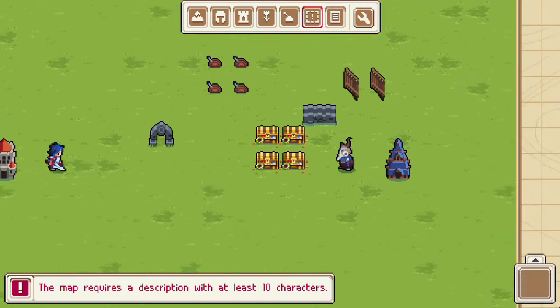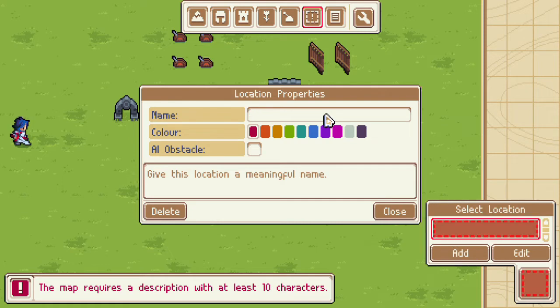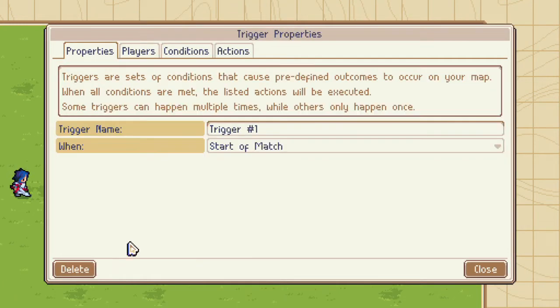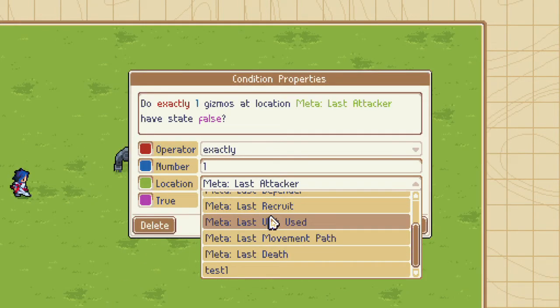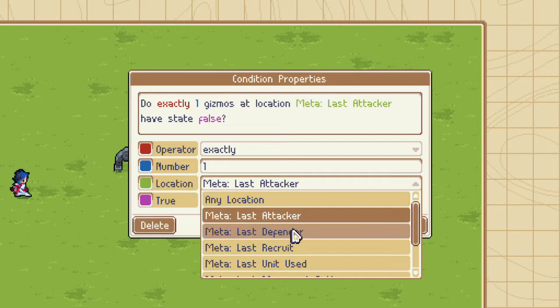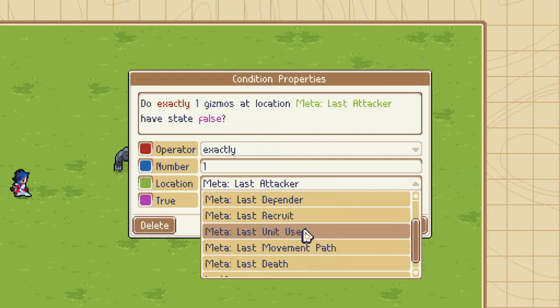Let's try it. I'm going to make a location — add. This is the previous location screen, nothing changed here. Let's call it test1 and make it red. Now let's go back into the event editor and edit trigger number one. Can I pick test1 from this list? I can! So these meta locations are automatically included — last attacker, last defender, last recruit, last unit used, etc.